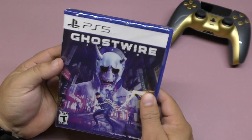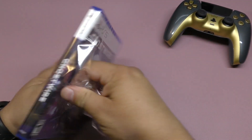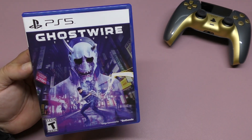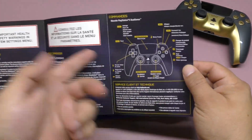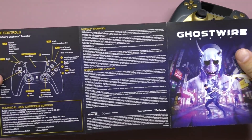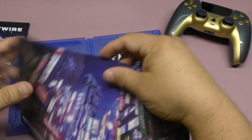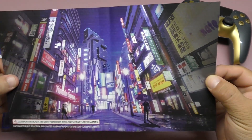The deluxe edition cover looks pretty cool too, but there wasn't that much extra so I decided to go with the standard version. I love the way it looks. Inside, there's no code — you do get this little sheet with the controls and instructions on how to play, which you barely ever get from video games these days. And inside there's artwork of Tokyo with some creatures, like that little girl without a head. Pretty intense.